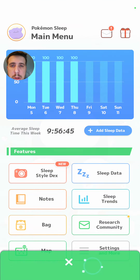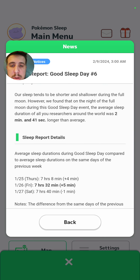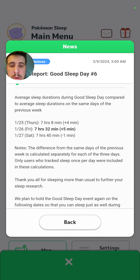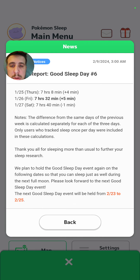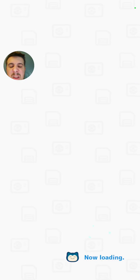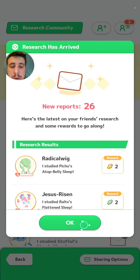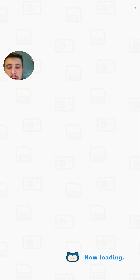All right, we got some news - sleep report volume 6, let's go! Looks like we did good on the last sleep report, which is good. Let's check out the research community here real quick - 26 new reports. Didn't level up with anybody, but shout out to Charizard though, we did level up off camera yesterday, so shout out to you.